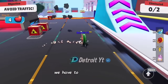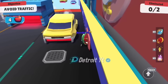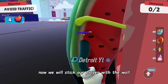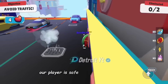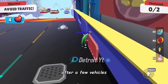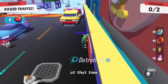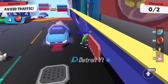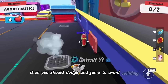Here in this map, we have to save our player from traffic and different obstacles by using dodge. We will stick our player with the wall to avoid colliding with traffic. After a few vehicles, you can face a large vehicle — at that time you can simply jump to avoid colliding. When you face these large vehicles, you should dodge and jump to avoid colliding, and then stick with the wall again.